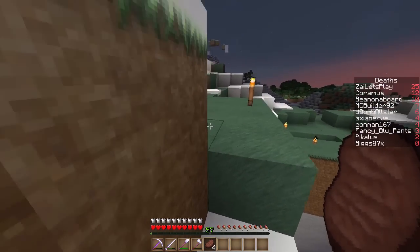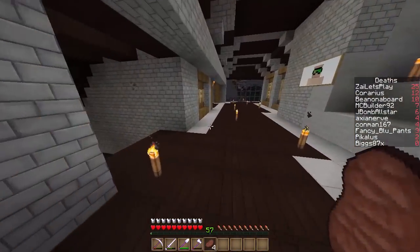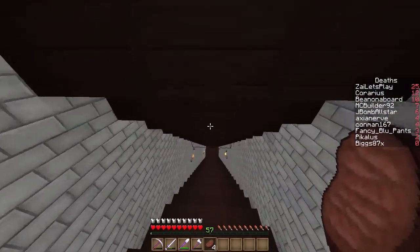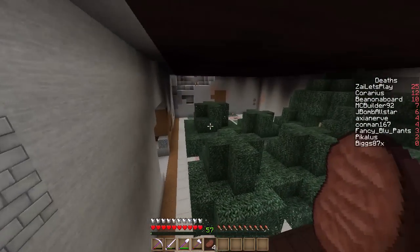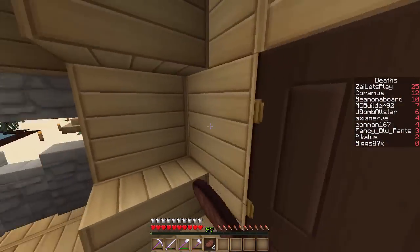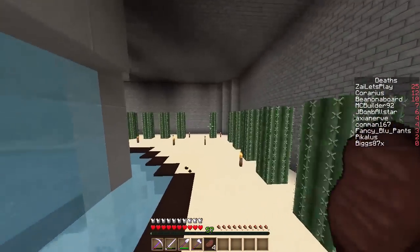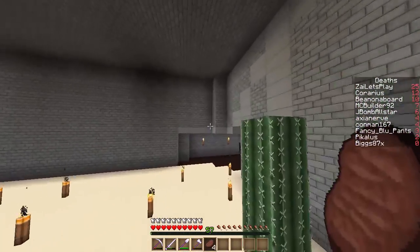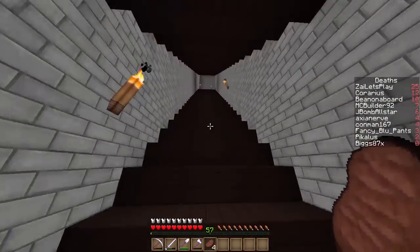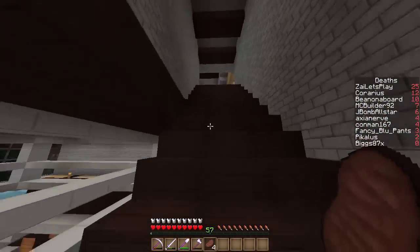He has a village area down here where he's planning to build an underground village for villagers. I should have brought my horse. This is his storage room, this is his farm. Going down here he's working on a village area where he's planning to breed villagers — he's got little houses in this area. He's also planning to expand over by the tree farm — all these farms are going to be around this area. Pretty cool job by Conman considering how busy he is with work.